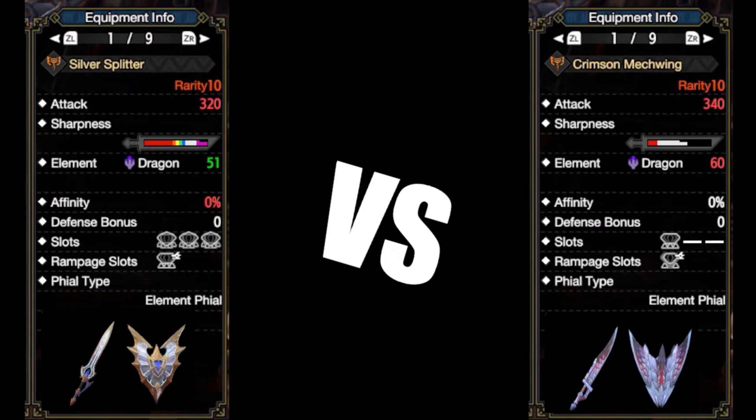Primordial Malzino Charge Blade is good. It has 320 raw and 51 dragon element. Natural 20 units of sharpness is nice, especially with the 20 extra units from slot augments, so you can get away with one level 4 handicraft decoration for 60 units of purple. The Rampage level 3 slot gives you access to Elemvane, or you can use Vowstrax Soul for Dragonheart builds. This weapon has three level 4 slots letting you slot in anything you want at max power. It also has a secondary effect that increases your lifesteal, synergizing with the blood skills.